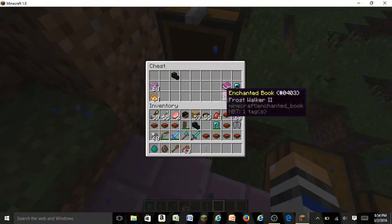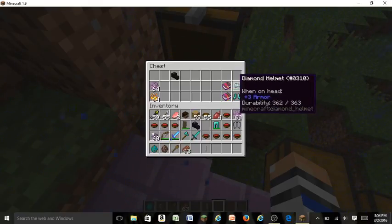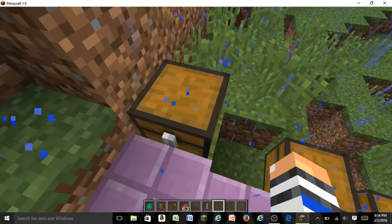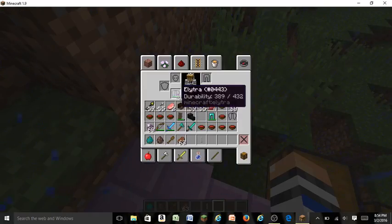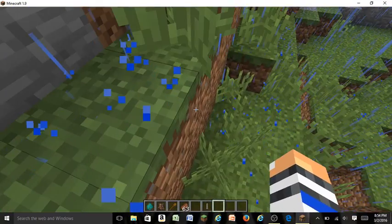There are two new enchantments. The mending enchantment — you'll find books with it in end dungeons, sometimes on iron or highly enchanted diamond gear. When mending is on armor or any item that takes damage, it repairs the item every time you gain XP, kind of like a mana usage system. It's especially great on the elytra since elytras only have 432 flight duration, which is about 400 blocks — not very far.